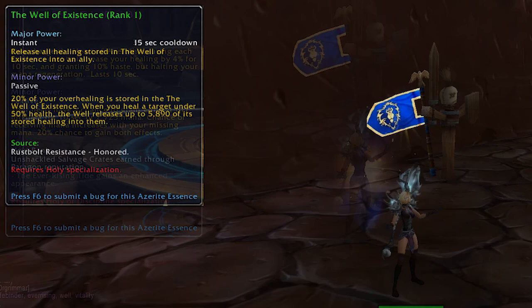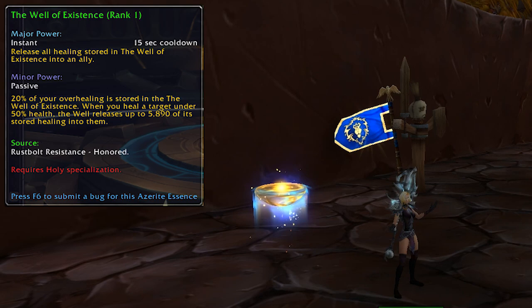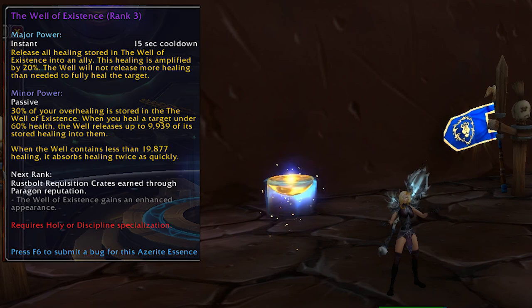The Well of Existence plays around with your overhealing and applies that overhealing in a variety of ways. It's also a reputation essence, but this one is from the Rustbolt Rebellion. Rank 1 is available at Honored, rank 2 requires Revered, rank 3 will need Exalted, and the legendary rank will come from the Paragon reputation boxes.